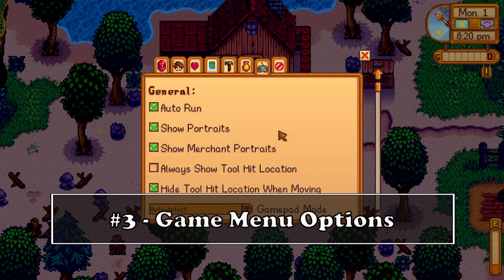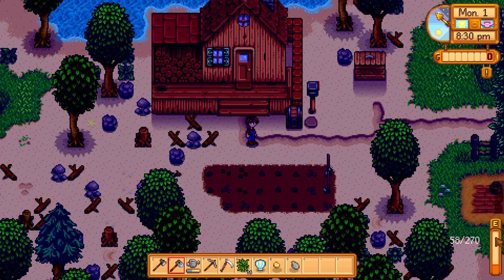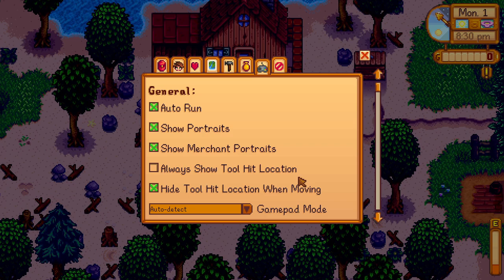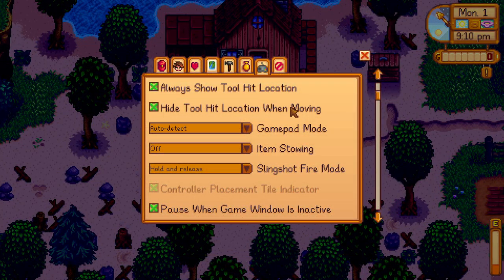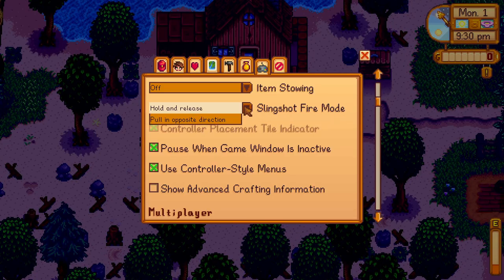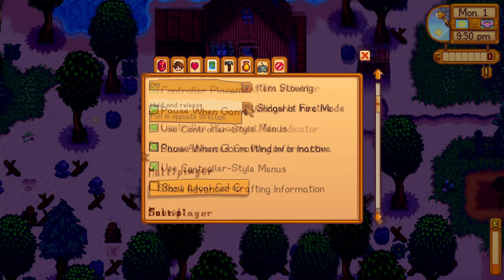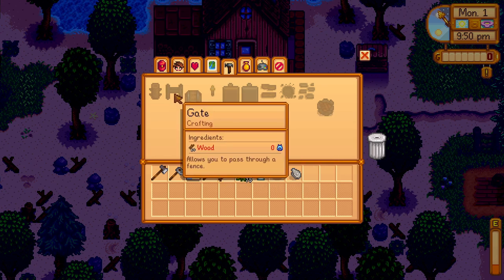Some game menu options you need to turn on from your first day: first is "always show tool hit location," which displays a red square where you point with your tool — this will save you a lot of energy since you won't accidentally water the wrong tile or misuse your tool. You also have "hide tool hit location when moving," which removes the red square while you're walking. You can change the slingshot fire mode from hold-and-release to pull-in-the-opposite-direction, whatever suits you best. Also turn on "show advanced crafting information" — when you open the crafting window you can check how many of each item you've crafted and whether you have the right ingredients.